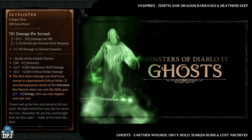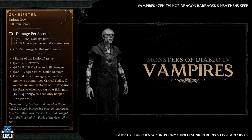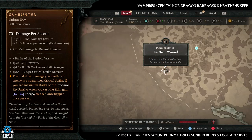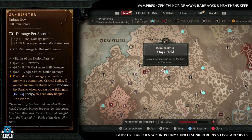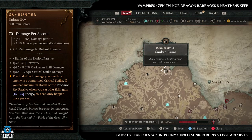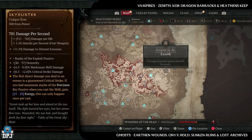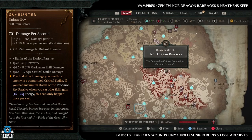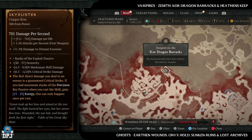Next up we have the Sky Hunter. This has increased drop chances from ghosts and vampires. Ghost dungeons include the Earthen Wounds, Onyx Hold, Sunken Ruins, and the Lost Archives. Vampire dungeons include Zenith, Core Dragon Barracks, and the Heathen's Keep — all great dungeons, so do what you gotta do.